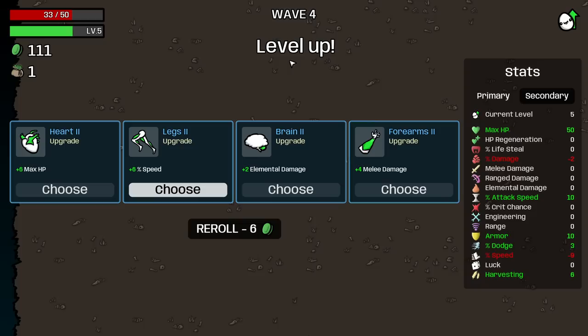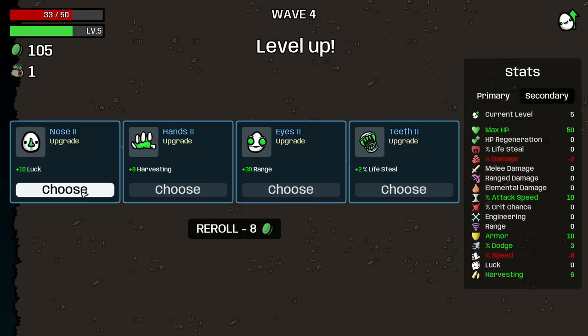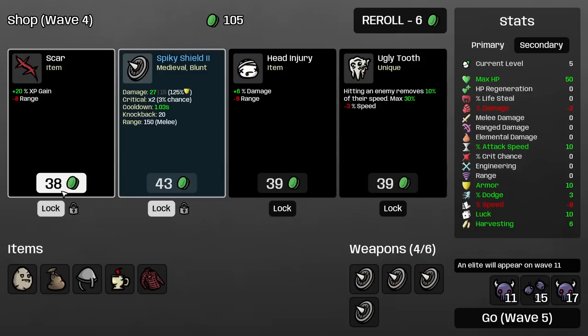6 max HP — that's a lot. I could also go for 6 luck, but I don't care about that. I could take 10 luck though. I'm thinking about 2 armor — we have already 10 armor. Let's get 10 luck, let's start finding better items.